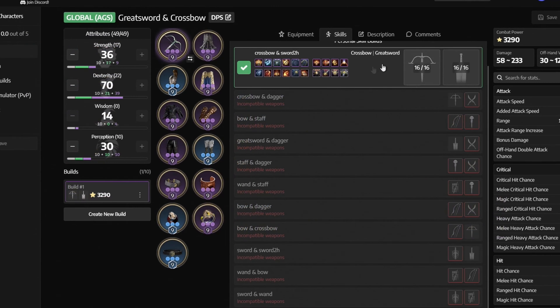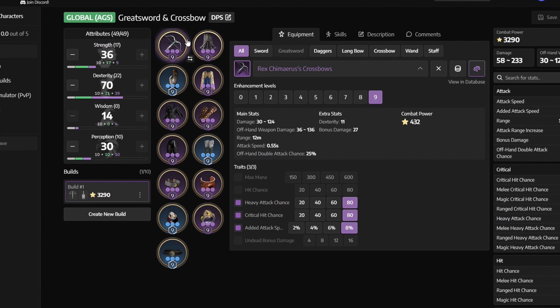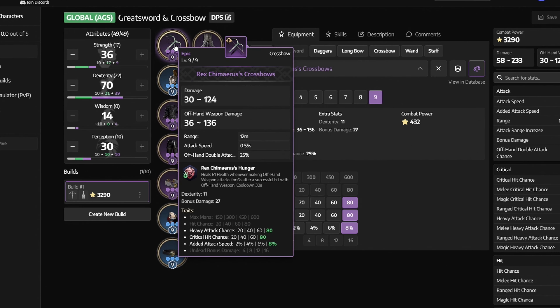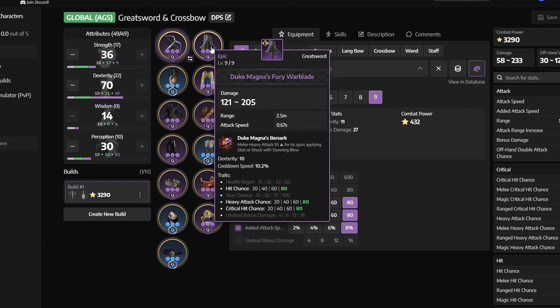Next, let's take a look at our gear. All of these items you can easily farm yourself — I specifically found items that only require you to grind specific spots and not use the auction house or go to field bosses if you don't want to. If you're looking for a leveling or farming gear setup, I recommend watching my leveling guides already up on the channel. First off, we're using Rex Kimura's Crossbow with traits like heavy attack chance, critical hit chance, and added attack speed. All gear should be at its max level. You can get this item's crafting recipe from the Temple of Slaughter. Next we have Duke Magnus Fury Warblade with hit chance, heavy attack chance, and critical hit chance — you can get it from Butcher's Canyon.